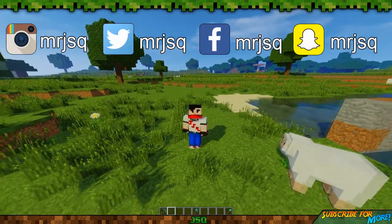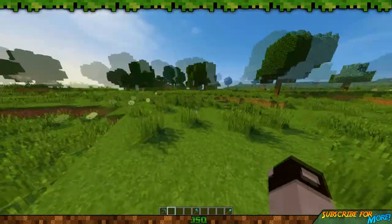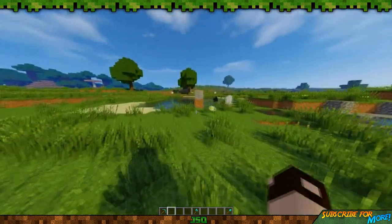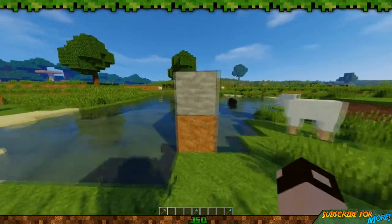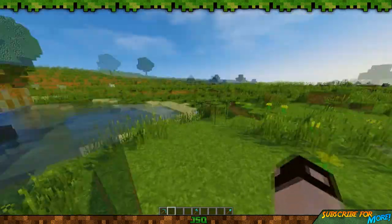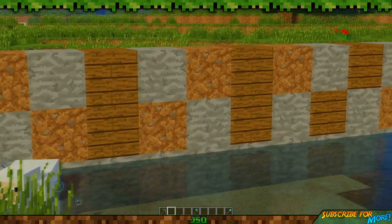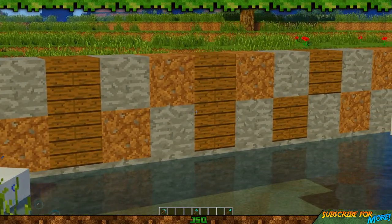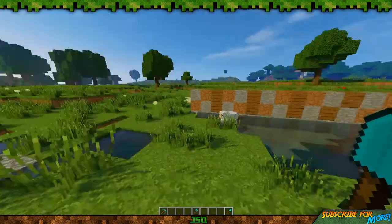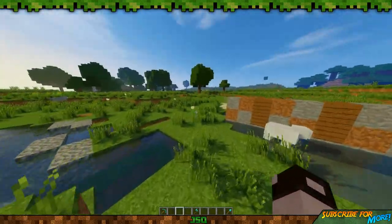Hey guys, JSQ here and welcome to a mod showcase. This mod is called Auto Switching Tools, and pretty much the purpose of this mod is in the title — it auto switches to the best available tool for the block. I've got a little setup over here with a variety of three different blocks which pickaxe, axe, and spade will be best at breaking.